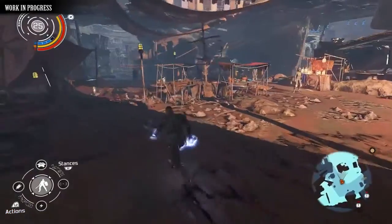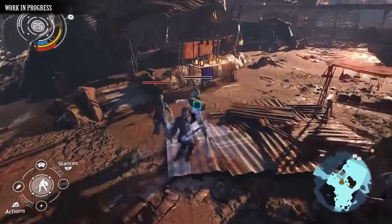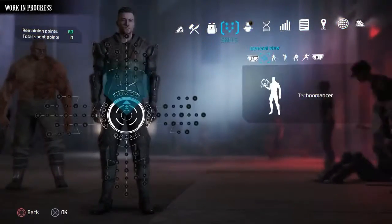The guardian stance offers a chance to defend, parry, and bludgeon your way through the red planet, equally infusing your weapon with the power of electricity to buff your blows. Further moves are upgraded as you level up.